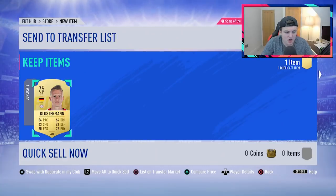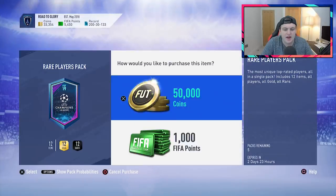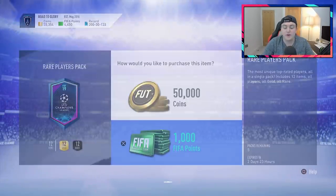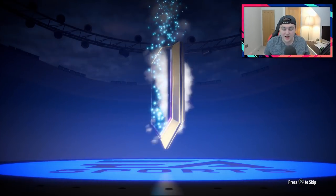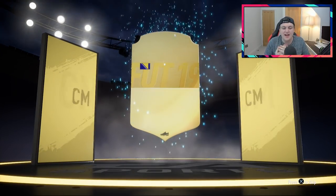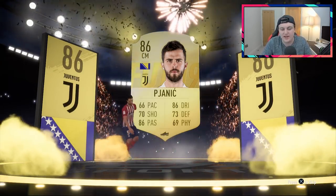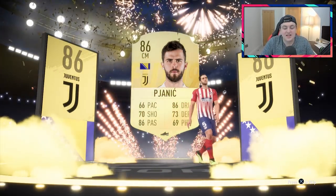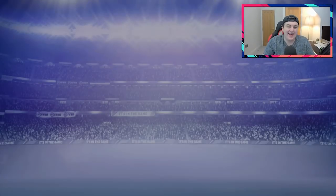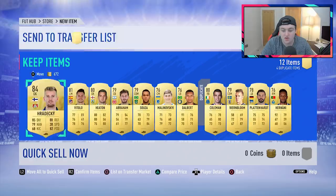Don't think Leipzig players are needed for anything. There's a Jonathan Tah SBC as well which needs a UEFA version of a Leverkusen player, so we're going to have to open some UEFA packs. Another walkout — back-to-back walkouts! It's going to be an 86 rated plus — Bosnian — it's going to be Pjanic again. I haven't packed Pjanic at all and I've packed him three times in the space of about a week. It's an 86 rated, can't complain. We also get Hradecky, 84 rated — not too shabby.